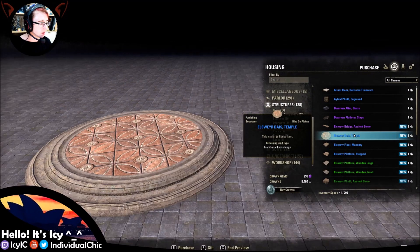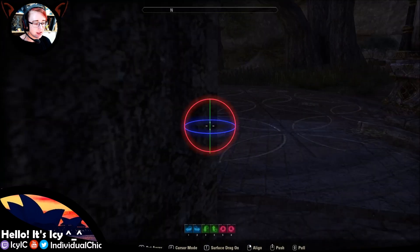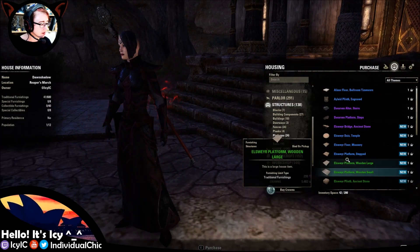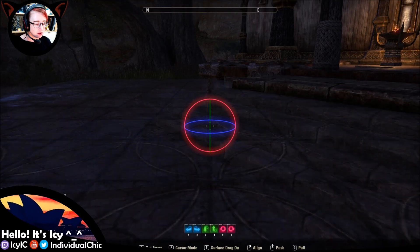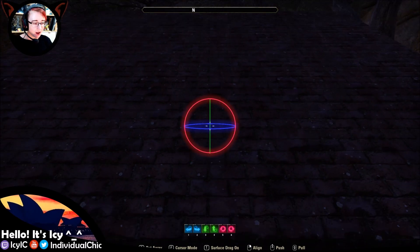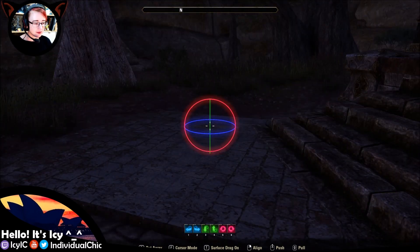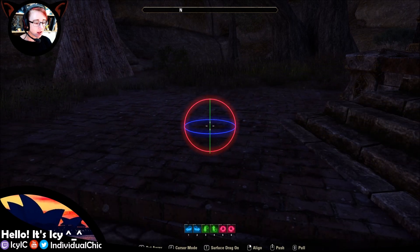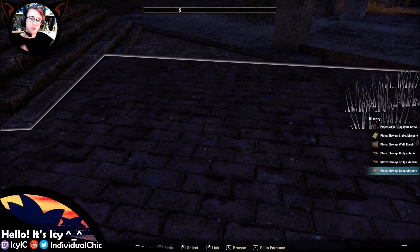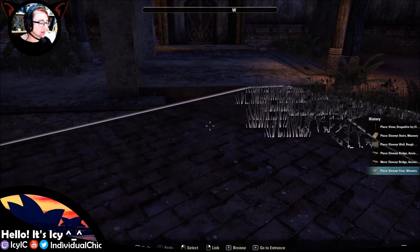Okay, what else do we have? A dais — a temple dais. We're going to check that to make sure it's not invisible underneath, which it is not. Excellent. Ooh, a masonry floor — gorgeous. We have two different textures: the gorgeous beautiful swirls, or just bricks. Thank you — that's brilliant.